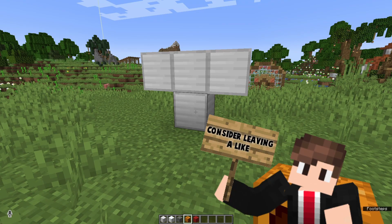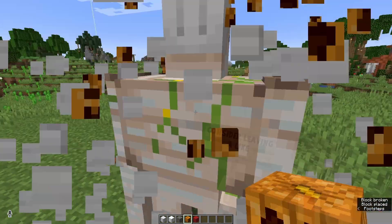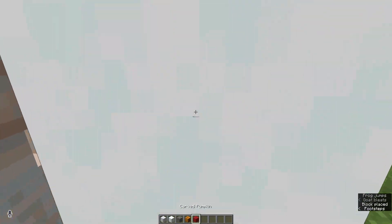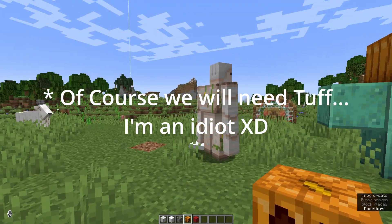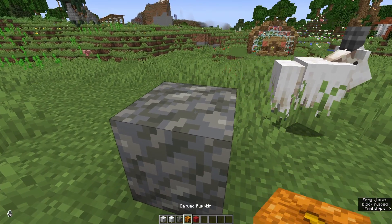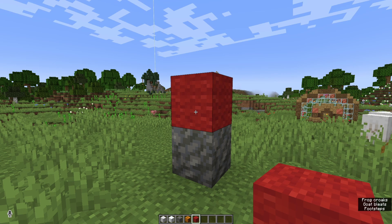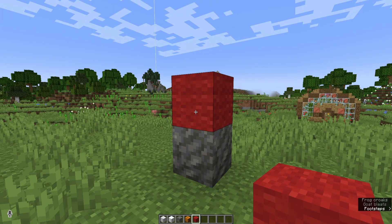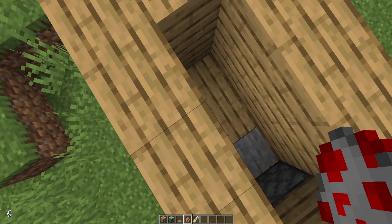They say on minecraft.net that we can actually build the Tuff Golem like we do the iron golem and the snow golem, so I'm guessing we'll use some bits of whatever block we need and a carved pumpkin on top. It also says that if we include a piece of wool inside its construction, it's going to have that color on it — which sounds pretty cool.